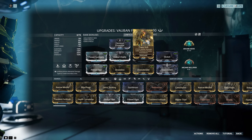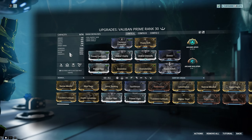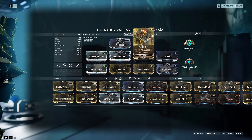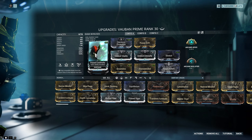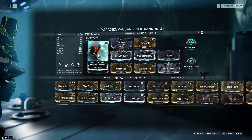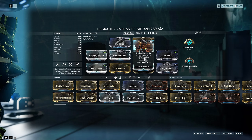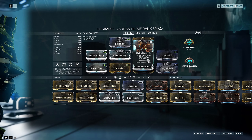We go from 12.5% ability strength to 15, so 2.5% ability strength is probably not worth it in the grand scheme of things. Just know that we would be on 105% strength if we had this last Forma in here. We have Prime Continuity for Ability Duration, giving us 50% ability duration. We have Umbral Vitality and Umbral Intensify, giving us health and Power Strength respectively.